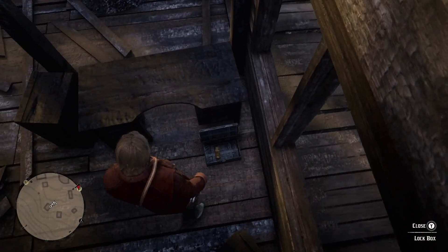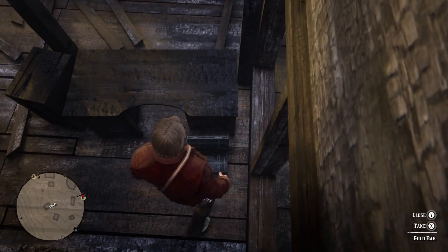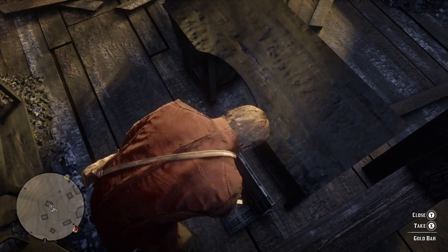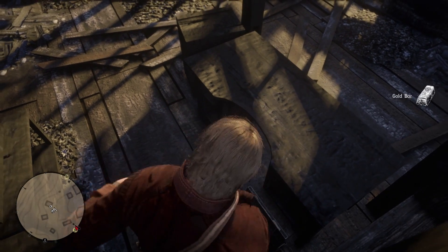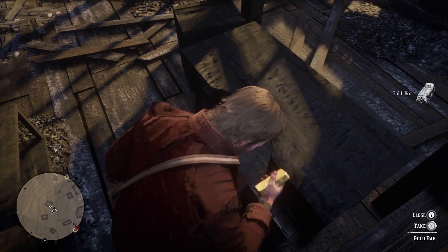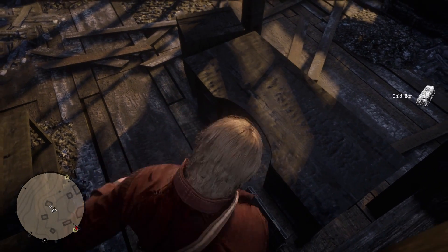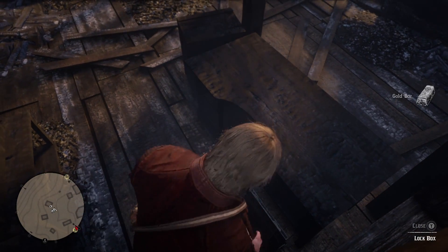You'll come back to the box and when you look at it it'll say 'Take Gold Bar'. You can take it up to 30 times - just keep holding X or push it, whatever you want to do. Sit here and take it 30 times; that's the max you can hold for some reason.